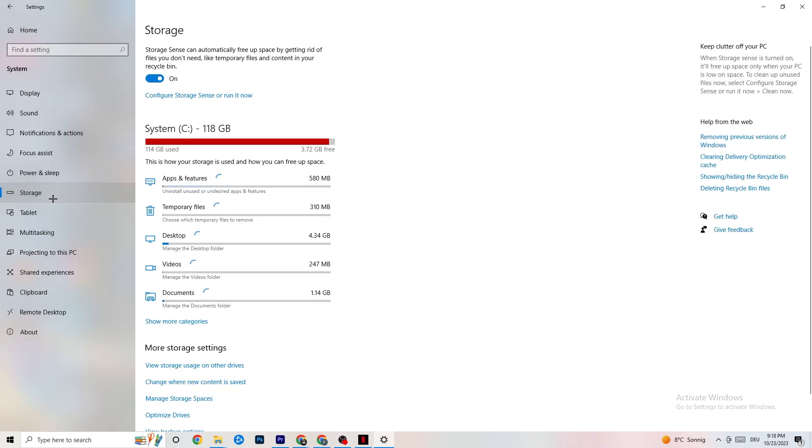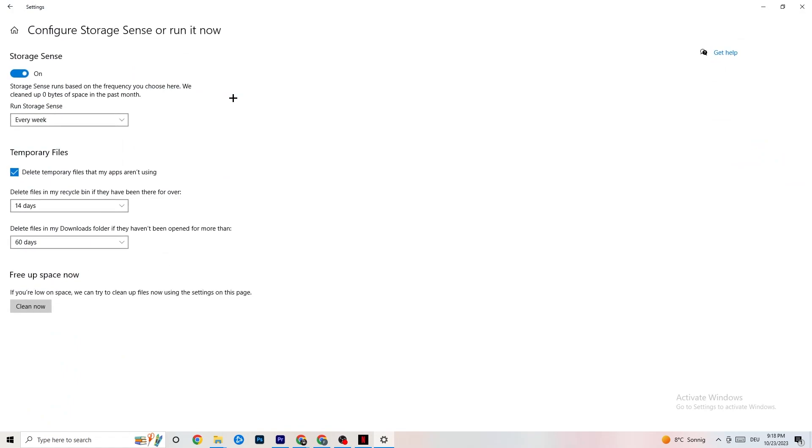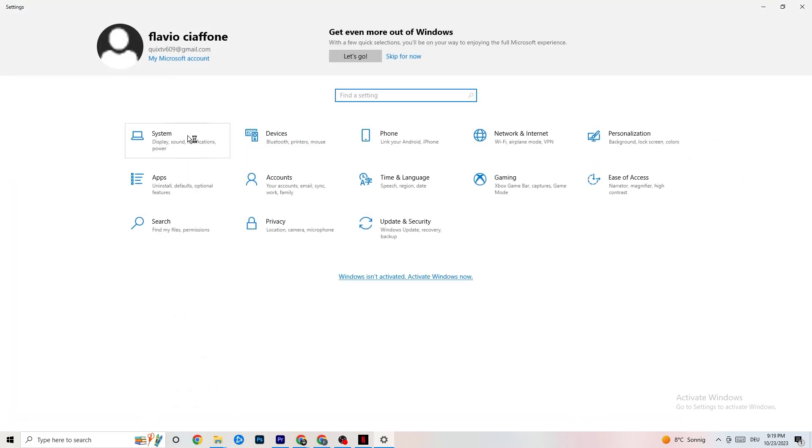After that, go to Storage. What I want you to do in Storage is click into Storage Sense and run it now. There is an algorithm you can configure, but just keep my settings — every week, 40 days, 60 days. Then click Clean Now, which will delete every single temporary file you don't need on your PC, getting rid of trash you don't need.